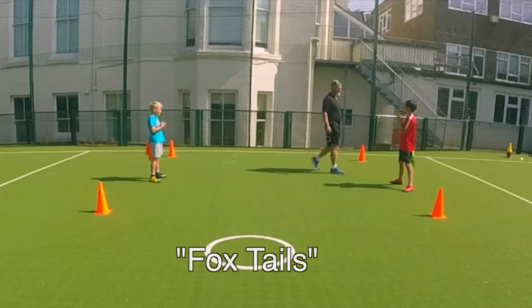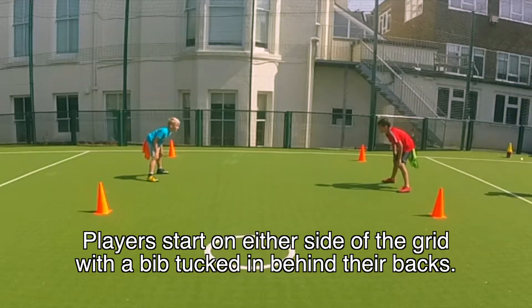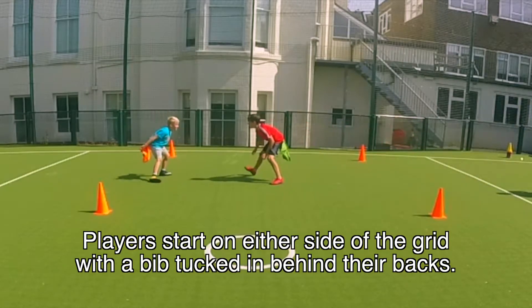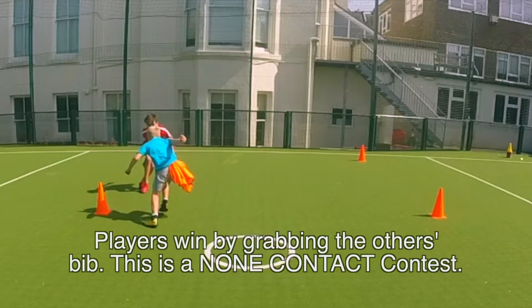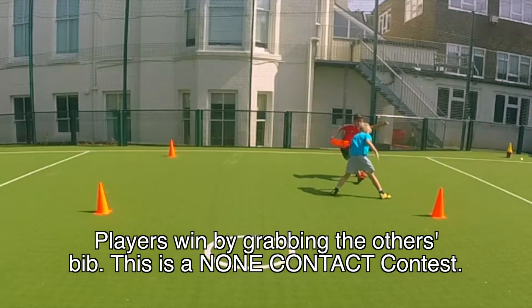This is Foxtails. Players start on either side of a grid, with a bib tucked in behind their backs. Players win by grabbing the other's bib. This is a non-contact contest.